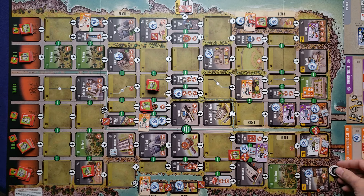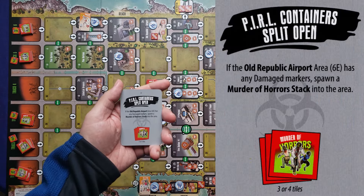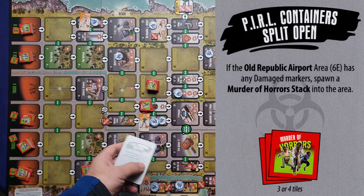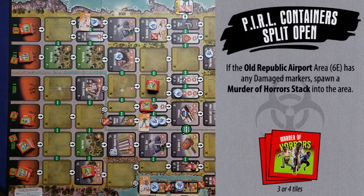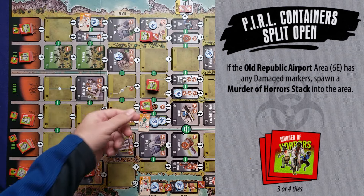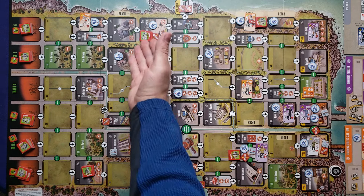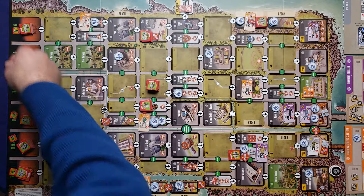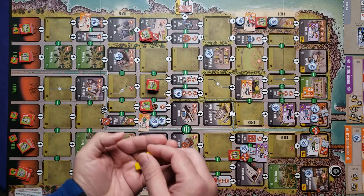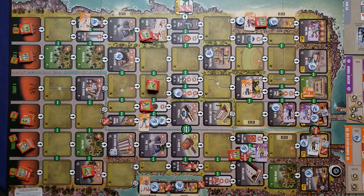Drawing the next token — it's a doom token. Another event card. It says if the Old Republic Airport 6E has any damage markers, spawn a murder of horror stacks in the area. Sure enough, 6E has damage markers, so we spawn another stack of three. Those civilians are dead because it automatically triggers a close combat attack. The zombies do one damage, killing the civilians. The stack gains a tile and we add cubes to the biohazard bag — including one I forgot from the earlier Fireman combat, so two cubes total.